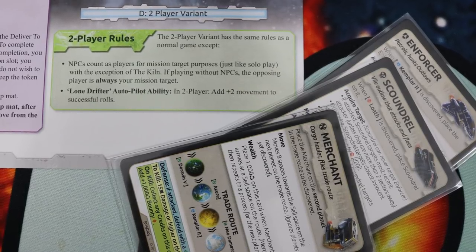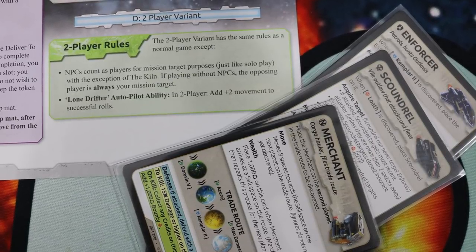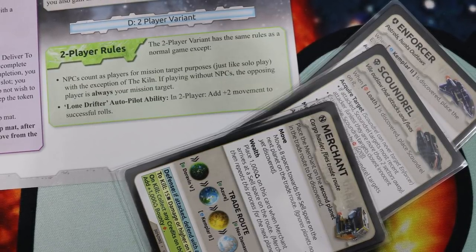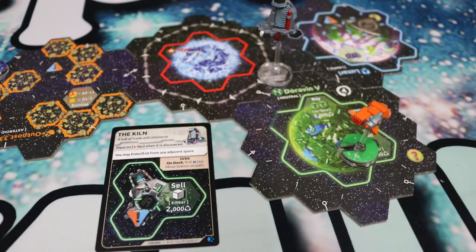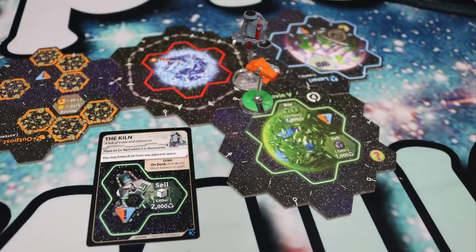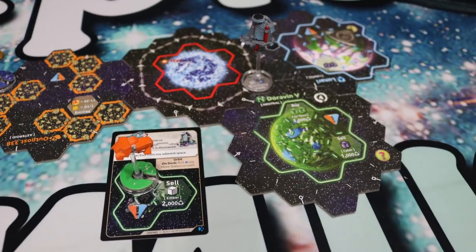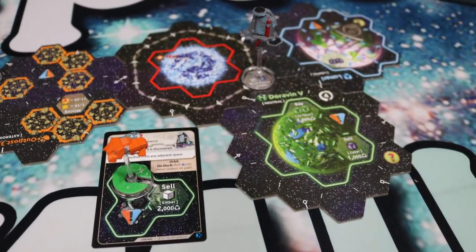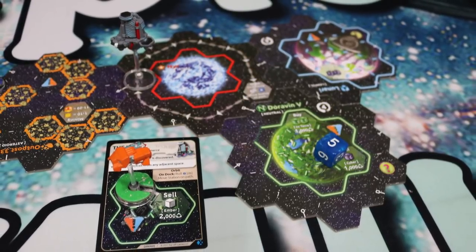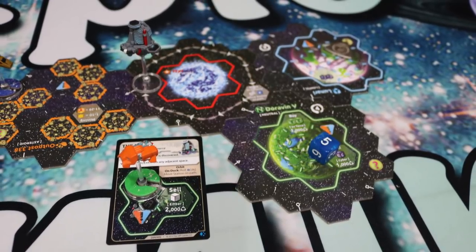Xayah now has official two-player rules which utilize the NPCs to trigger more of the different missions, and also have a lone drifter to allow you to fly around the verse and catch up with opponents more quickly. The Kiln is a space station that always starts in the middle of the board orbiting the dying star. You can dock with the space station by moving your ship adjacent and using one movement to put your ship onto the NPC board. There are several different actions that can only be taken at the space station. Whenever you dock with the Kiln, you roll a d6 and move it around the star that many spaces.